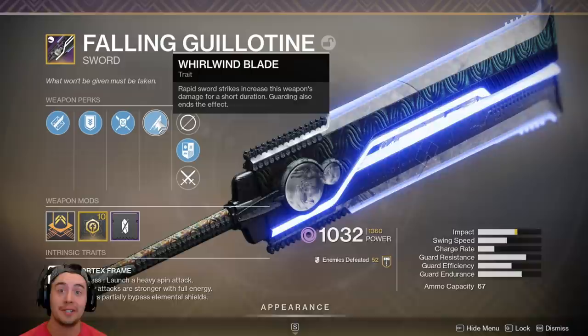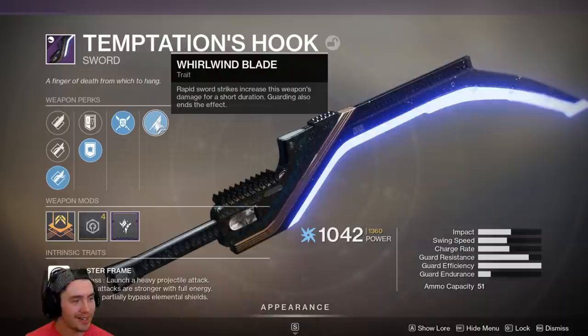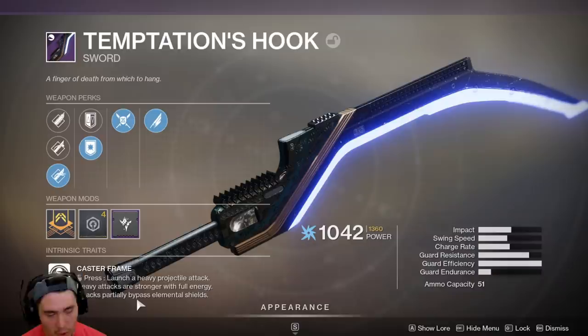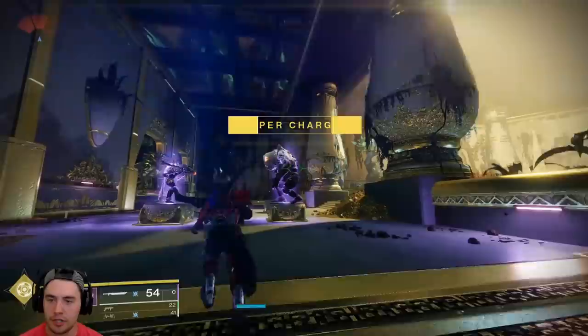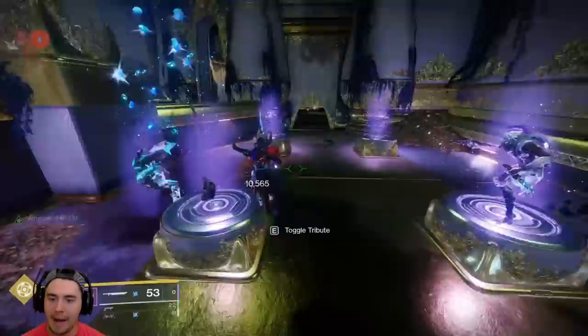Now let's take a look at the Bolt Caster, because this thing is probably just as good — it's just different. So this is Temptation's Hook, and this is essentially the Bolt Caster. This one has Whirlwind Blade as well, so it's going to be very similar. I'm going to stack it up, let it loose, and send it down range. This one is interesting because it actually launches a projectile. Same thing happens — it partially bypasses elemental shields. I don't know how much that's going to matter, but let's see the damage. We've got our Ogre, he's full HP.